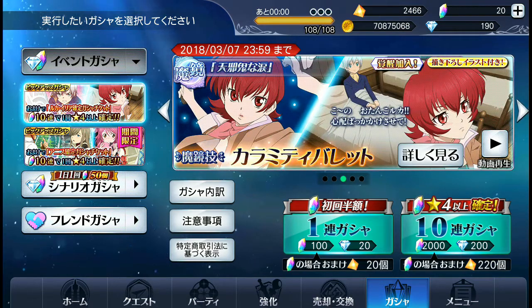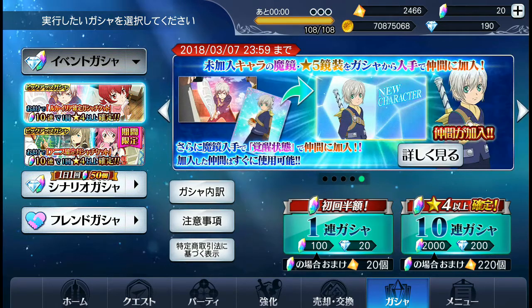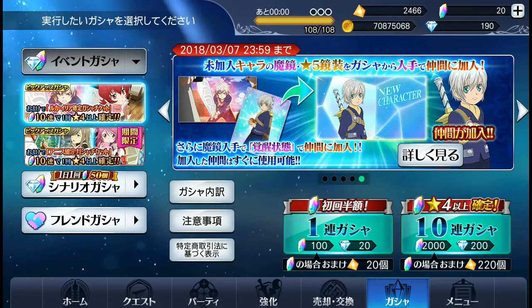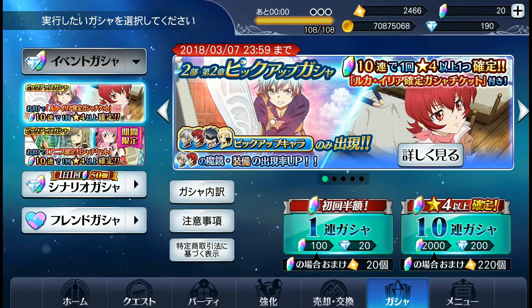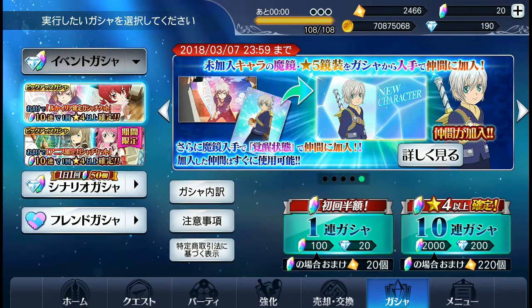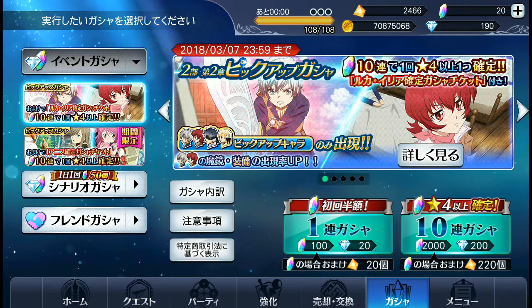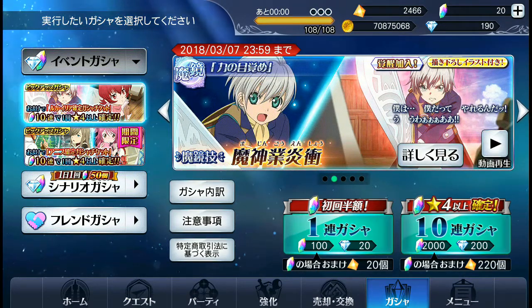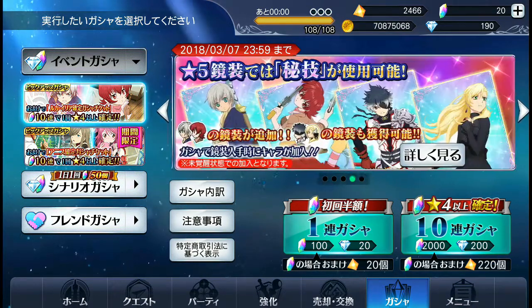I've got 190 diamonds so I'll probably go till I have 110, so that's like four summons maybe. I'll go more depending on how well this goes. Obviously we've got both their rainbow mirage arts as part of this, and Kokus and Melina's arts are also part of this. They actually did an update the other day which gave Melina and Kokus their own new picture for their mirror chart when you actually use it, which is pretty nice.